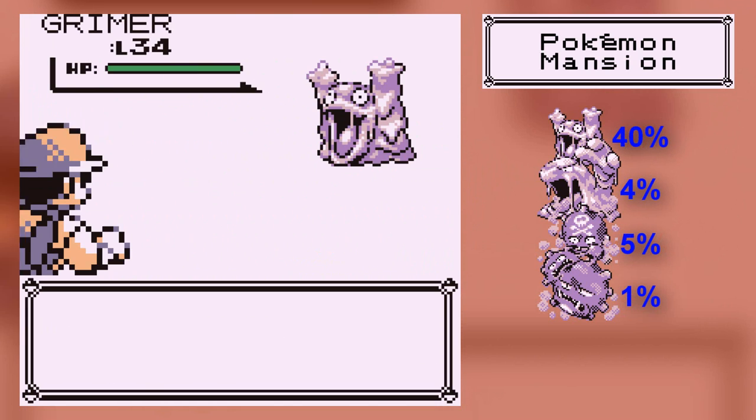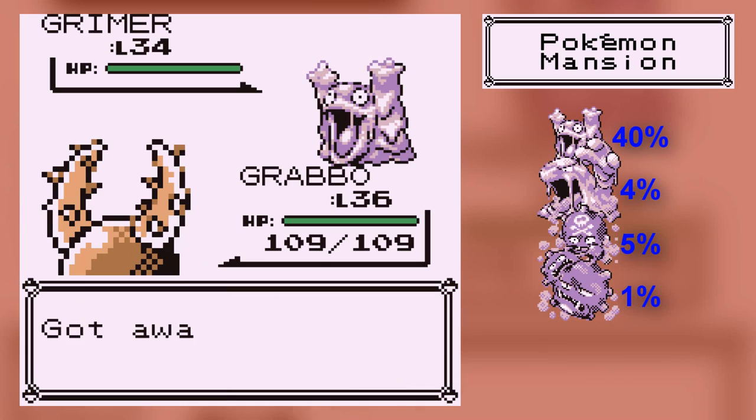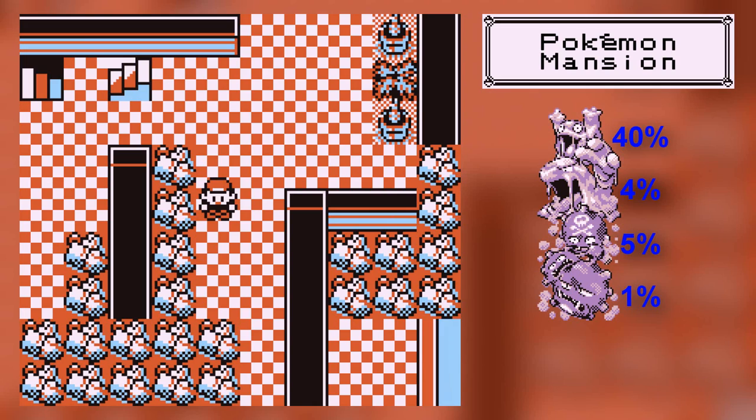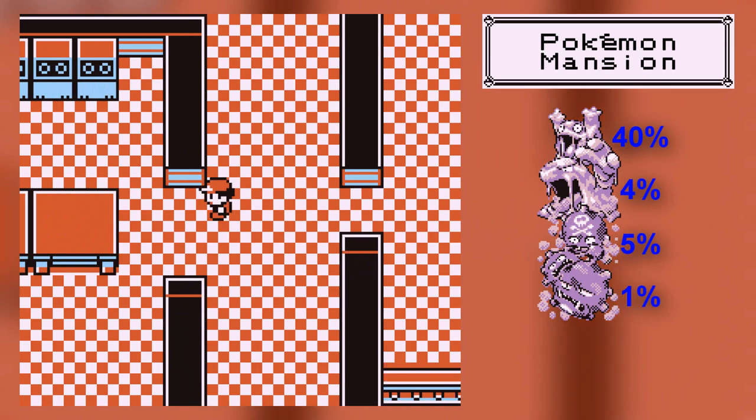So the big question is where are we going? The Pokemon Mansion isn't too big, but it does have four floors. You can also get Grimer and Koffing. You can also open switches and stuff.